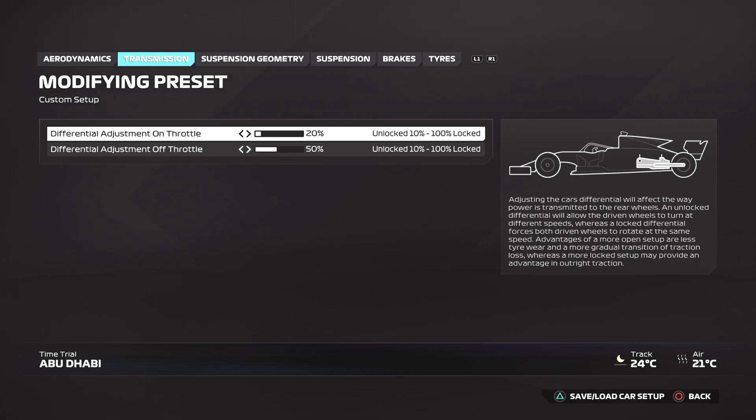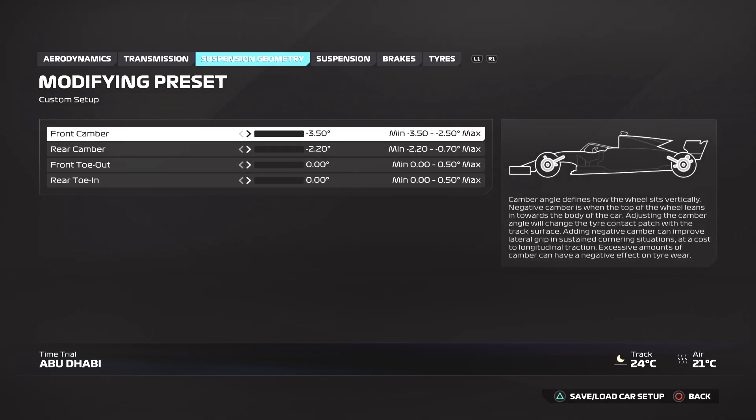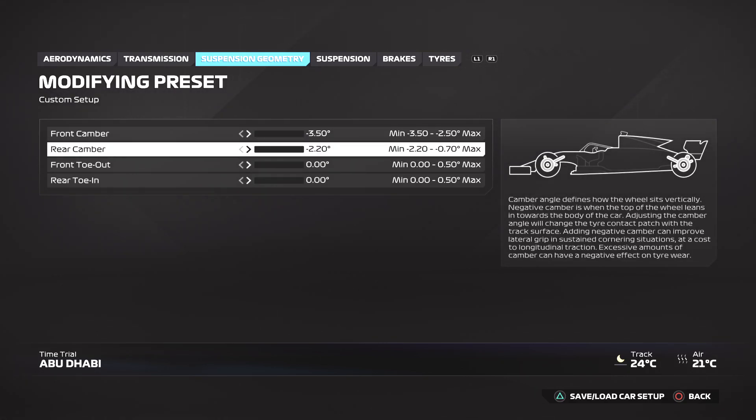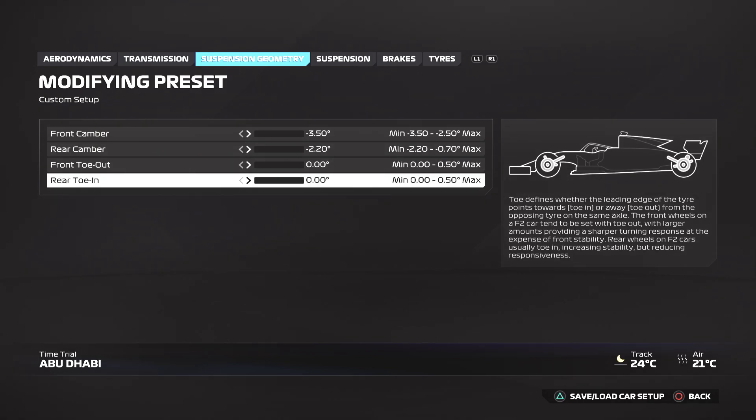Transmission: you want the differential adjustment on throttle at 20% and the differential adjustment off throttle at 50%. Suspension geometry: minus 3.5 for the front camber and minus 2.2 for the rear camber. Front toe and rear toe both at 0.